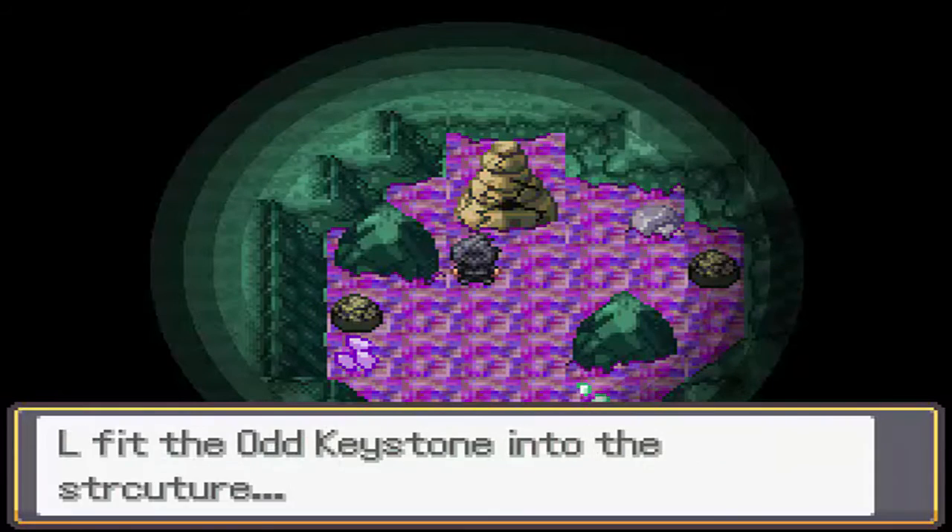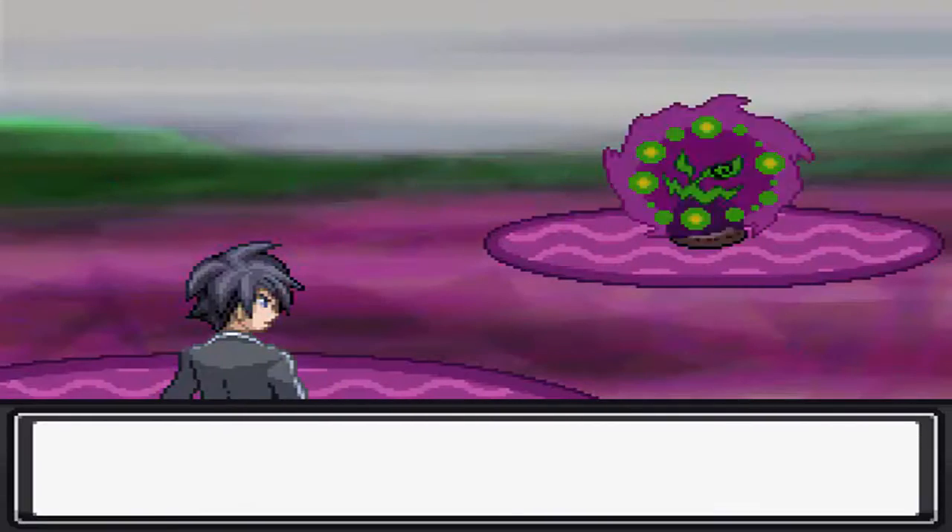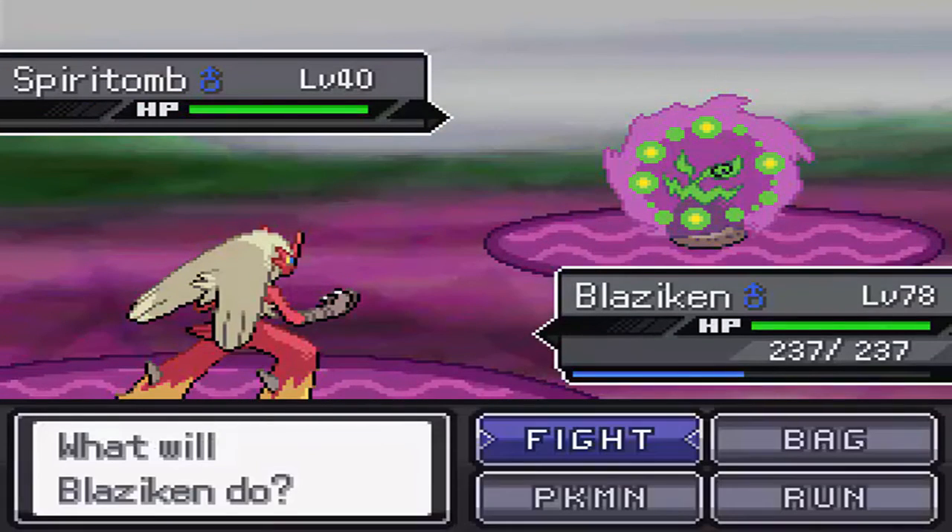And a stone structure jettisons from the waste. It checks if the Odd Keystone is present — yes — and Spiritomb attacks. It's level 40. So yeah guys, that's it. If this helps you out, make sure to leave a comment.